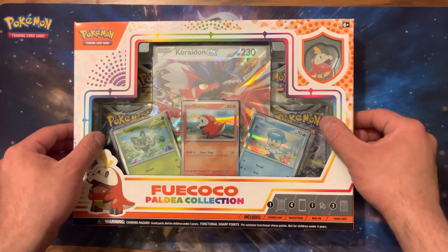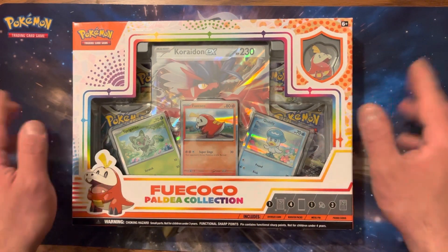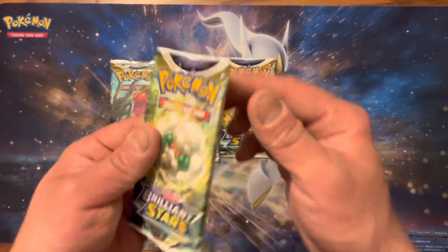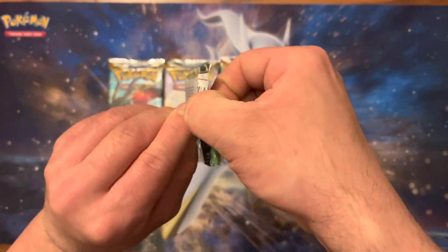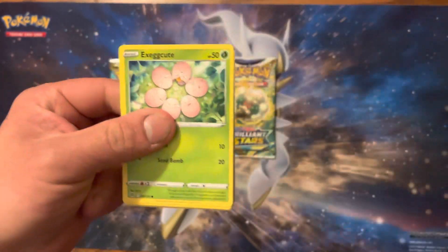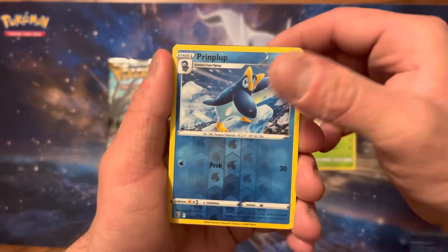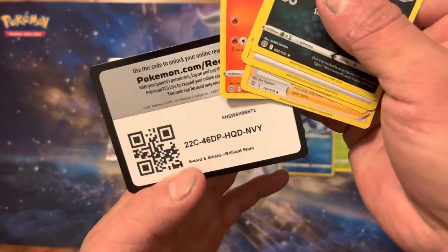Up next is Fuecoco, the best Paldean starter — just saying it — with Koraidon, the better legendary. I'm just saying. I think all of these have two Brilliant Stars and two Silver Tempest, which I'm not complaining. Those are definitely the better sets of Sword and Shield. Let's see if we can get Charizard Alternate Art, Rainbow Rare, Turtwig Purple Reverse, Light Bird Non-Holo, Coke Card.